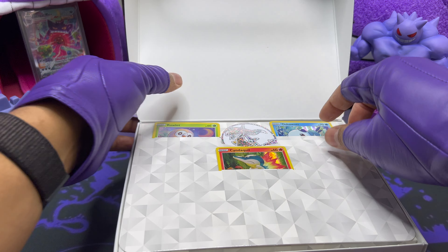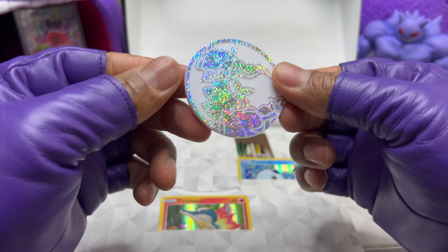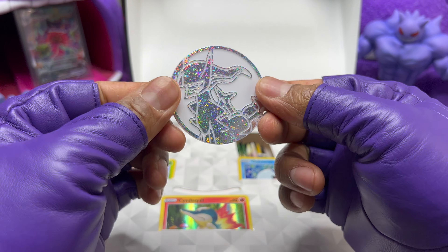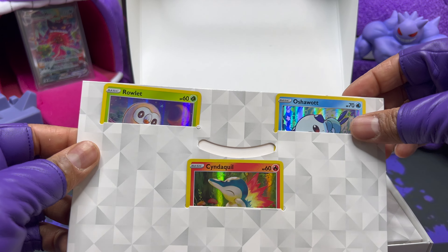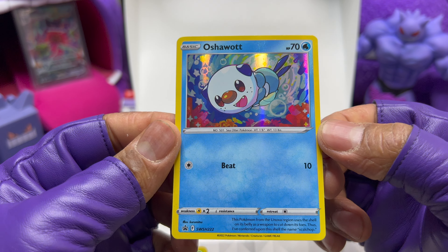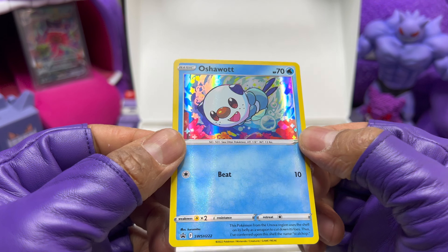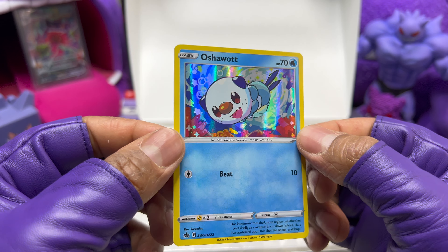All right, that was a good warm-up — let's go ahead and get into the Spring Collection Box. This is a beautiful box. I think I might be leaning towards the cardboard box versus the treasure chest — a lot more recyclable, not having tins hanging around. This packaging is nice, and there's a beautiful Arceus coin.